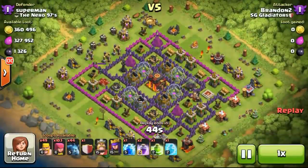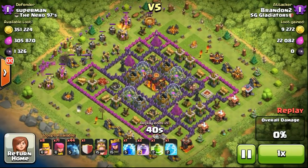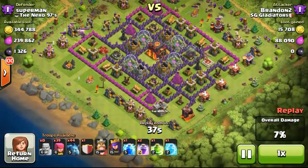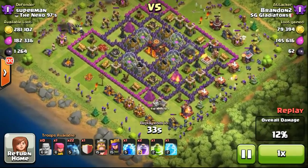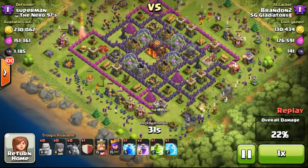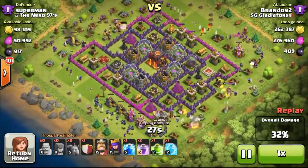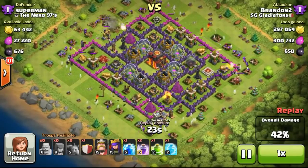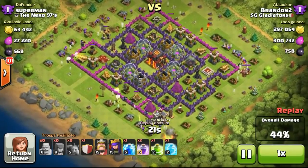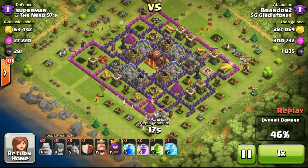The second topic is on target loot. Targeted loot is basically how much loot I set mentally for myself as to whether to attack the base or not. It depends on where the loot is located, and the minimum amount I set myself mentally is 120,000. As for other resources like Dark Elixir, I will mention that in a future video.